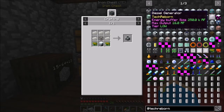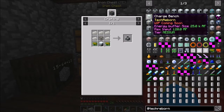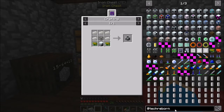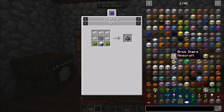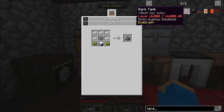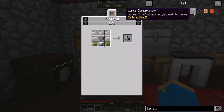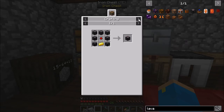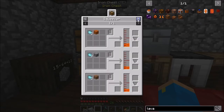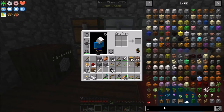A lava generator gives 2 GP when adjacent to lava — I have no idea what GP means. I've used thermal generators in the past to power entire bases, years ago when I used to play with Gregtech, but I honestly don't know how to do it now. The thermal generator puts out 32 redstone flux per tick, but we'd have no consistent lava supply.